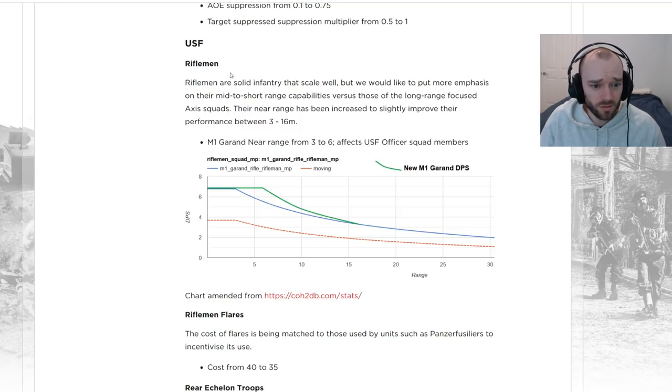Moving on to USF changes, starting with the Rifleman. The M1 Garand near range is going from 3 to 6, and this also affects USF officers. Looking at this DPS chart, the old line in blue shows DPS dropping off from the start. Now DPS stays at maximum all the way out to range 6 and then starts to drop off — this is actually a pretty big buff to Riflemen.